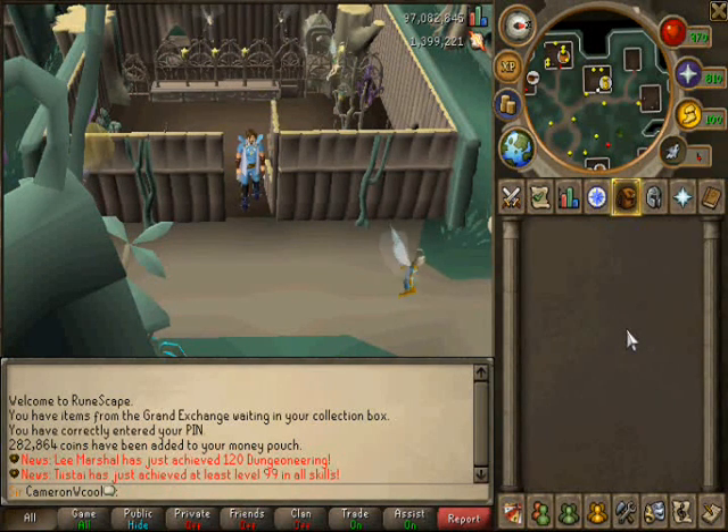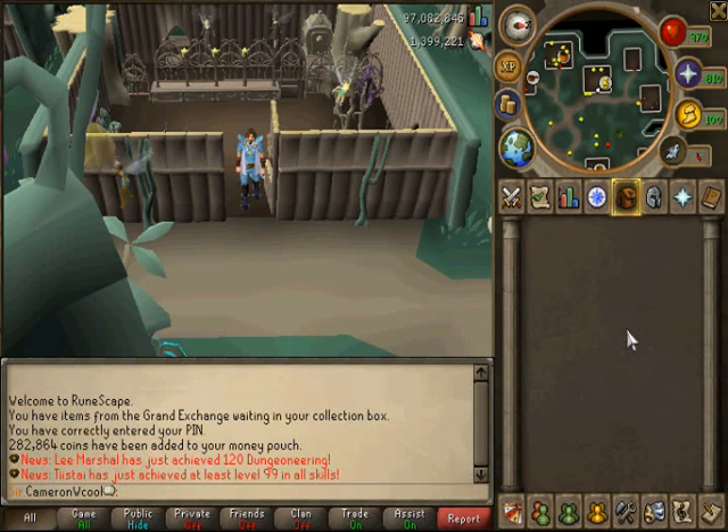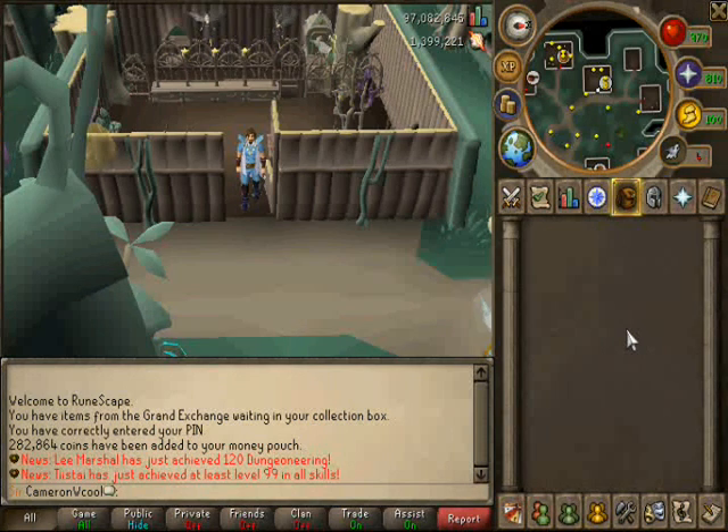It's basically: if you have an email address registered to your account, they will give you a few bonuses — more bank space, a free little XP lamp which is about equal to a Squeal of Fortune small lamp. I'll go redeem it in the video and show you how it is. And a Cape of Validation, which has an option on it that will give you the real title.